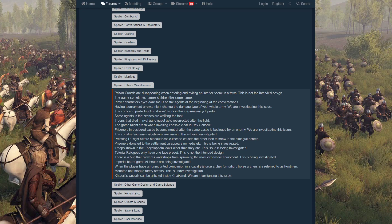The copy and paste function doesn't work in the in-game encyclopedia. Some agents in scenes are walking too fast — you really notice this in hideouts when you tell your troops to charge and they're so much faster than you, unless you've leveled up athletics. Most people level riding because it's more important, so yeah, they get really fast. Troops that died in rival gang quests get resurrected after the fight, which obviously shouldn't happen.